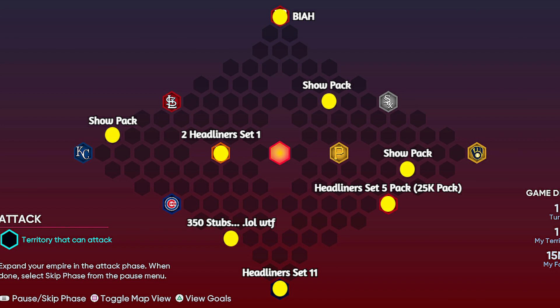There's three Show packs in the top corner, there's a Ballin' is a Habit pack. You can earn two Headliner Set 1 packs from beating the Tiger Stronghold, 350 stubs — like what the hell even is that? Why even put that in there? A Headliner Set 11 pack, and then a Headliner Set 5 pack, which is the really good 25k choice pack. Headliners, Ballin' is a Habit packs, etc.